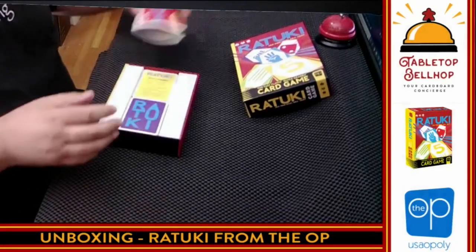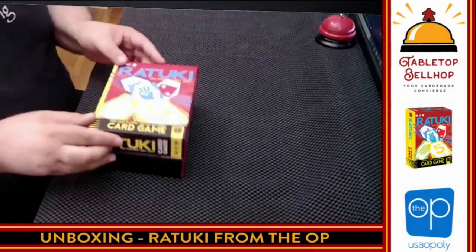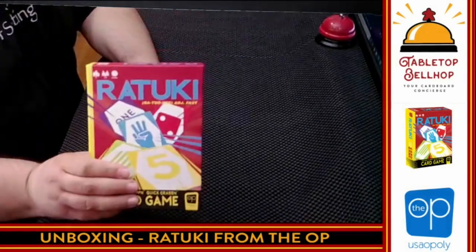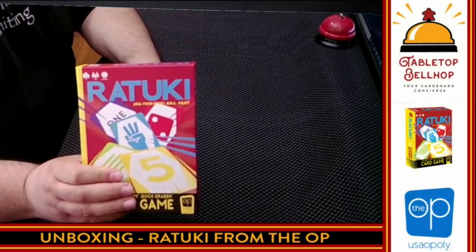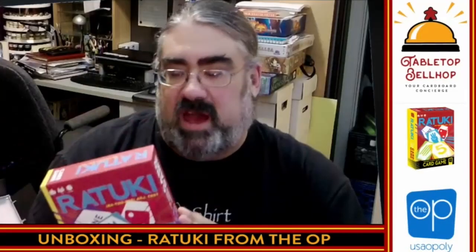Curious how this one is going to play. I'll probably break this out pretty quickly with my family. When I do review this you'll be able to find that on the blog at tabletopbellhop.com. You'll also be able to find this unboxing video on YouTube at youtube.com/tabletopbellhop — hit the subscribe button and ding the bell so you get notifications. So that was what you get in the box for Ratuki. It's building piles of cards from one to five — it's really that simple. There are 175 cards in here.